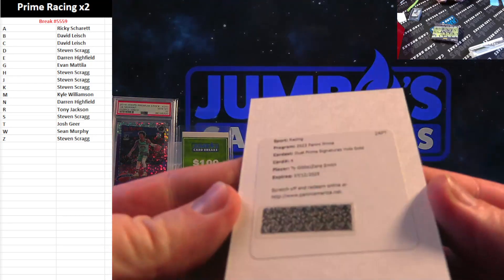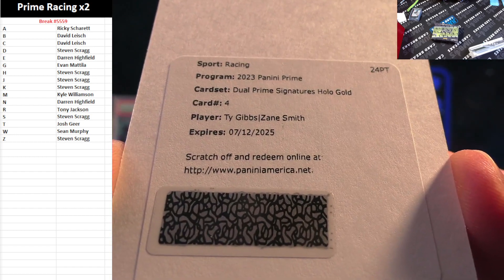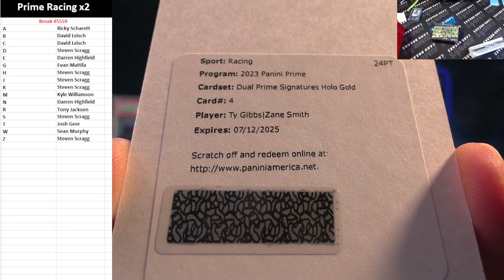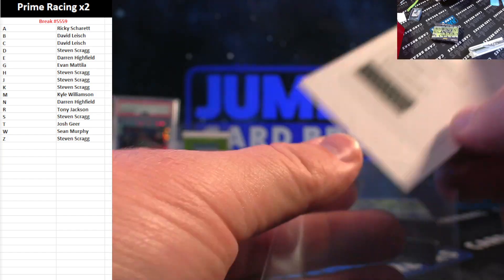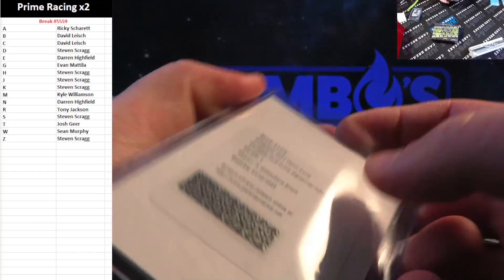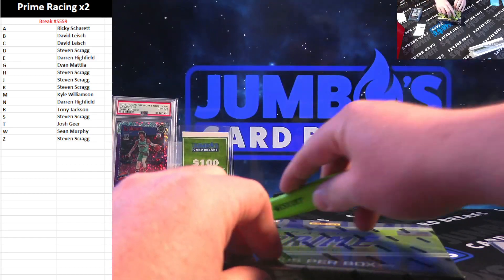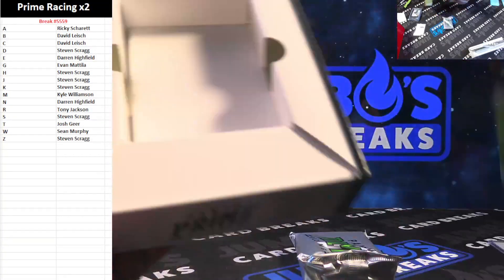We got a duel here — Ty Gibbs dual prime signatures, holo gold, of Ty Gibbs and Zane Smith. This will be a random between Josh and Steve from the dual gold prime signature auto, between the T spot and the Z spot. Box two of Prime — good luck. This prime racing is loaded. I don't know why it doesn't fly off the site every time I put it on there. This pack feels thick too.